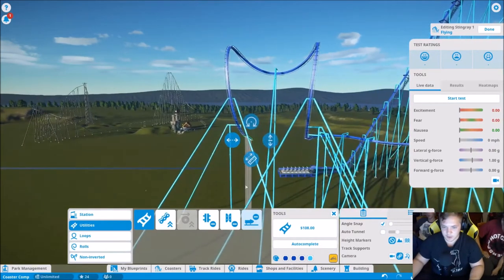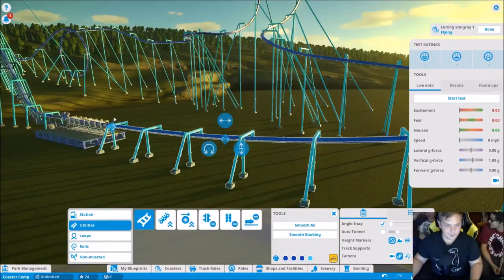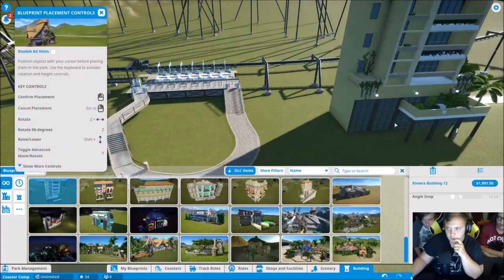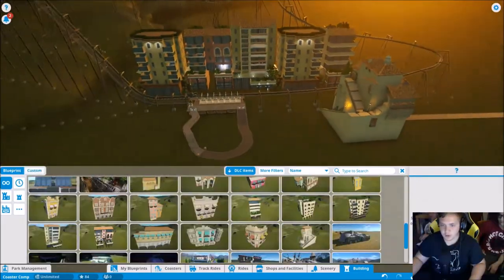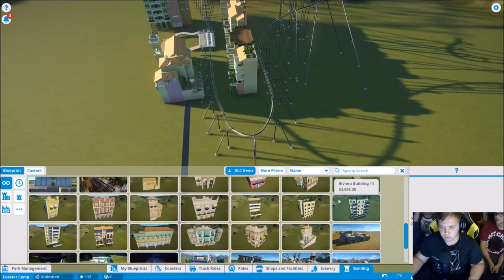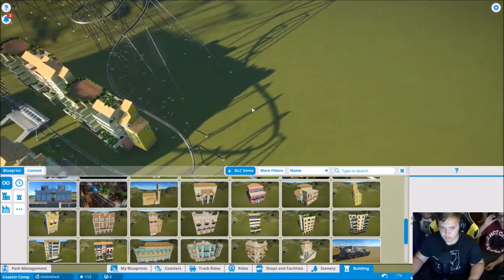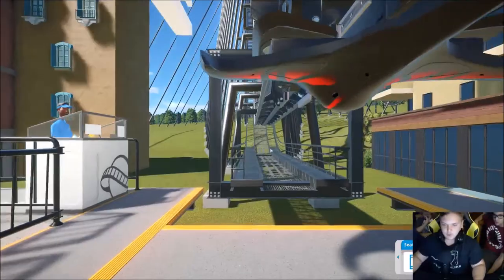Planning to have the coaster come back around and then add scenery. Running a final test to confirm everything works — the vertical loop functions. Adding tropical beach scenery to finish it off. Declaring done and proud of how crazy the roller coaster turned out.